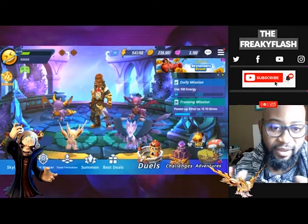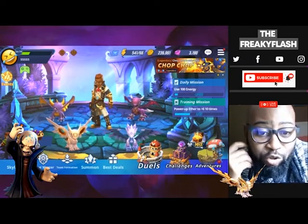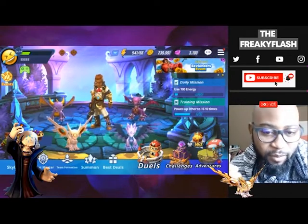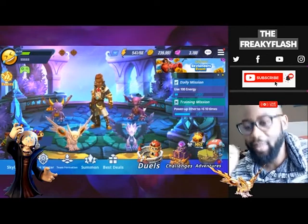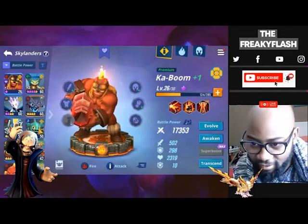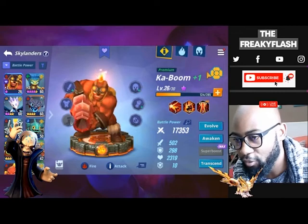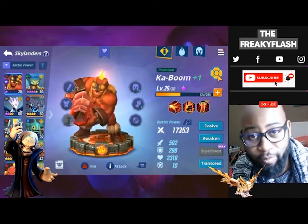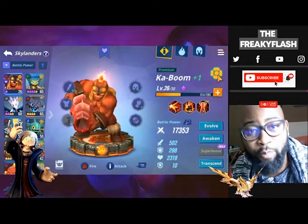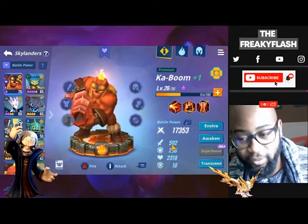By now you would have done your summons and gathered a roster of Skylanders to use. In the beginning you're going to need to focus on using your max super boosted units plus one healer. If you don't have that many super boosted units, don't worry about it too much because we can combine keys to get them maximum boosted. Looking at Kaboom here, he's got a little yellow icon which shows you that he is super boosted to the max.